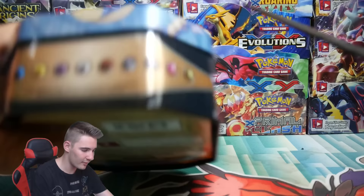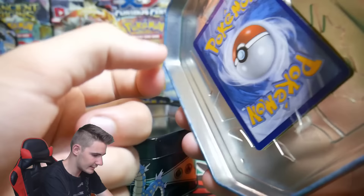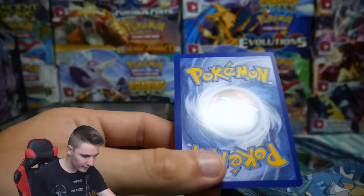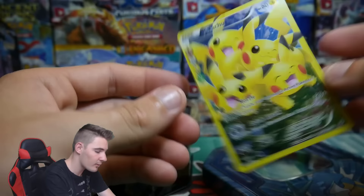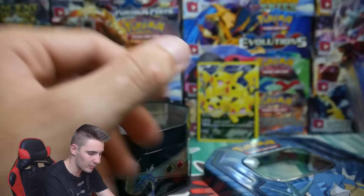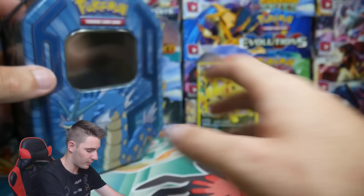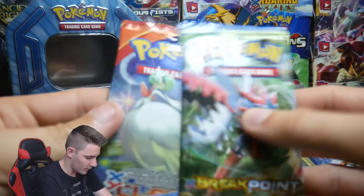I think the last Gyarados one of these I opened I actually grinded in half. Let's see what we can get inside. So that came off with ease — thank god. So we have a Pikachu Full Art from the Generations set. It looks like we've been getting a lot of Generations as of recently. Next up is a coin, and then we got the pack of Pokemon cards. And another Jirachi one — we got this one in the five times tin opening too.